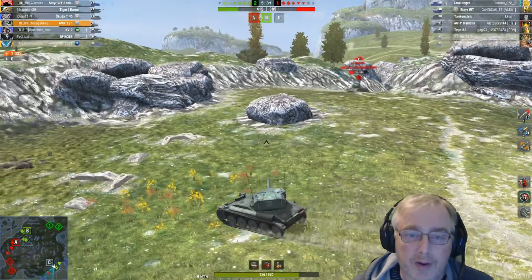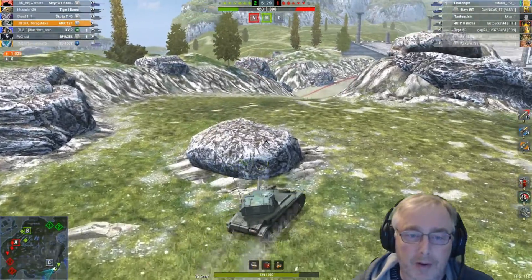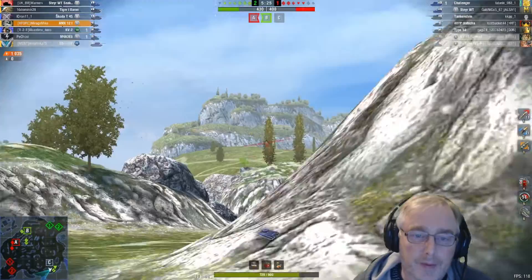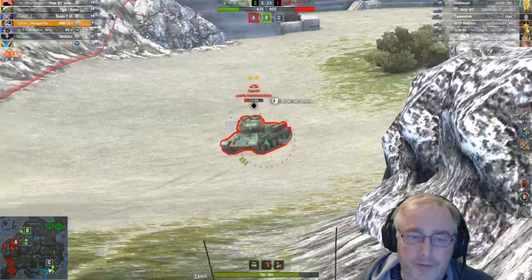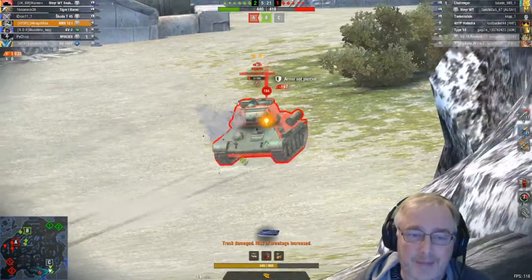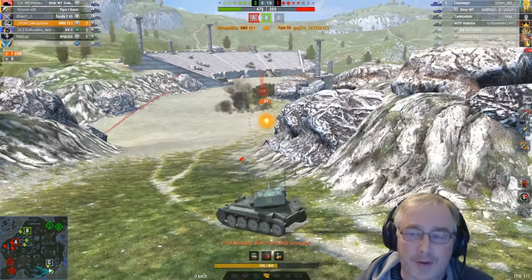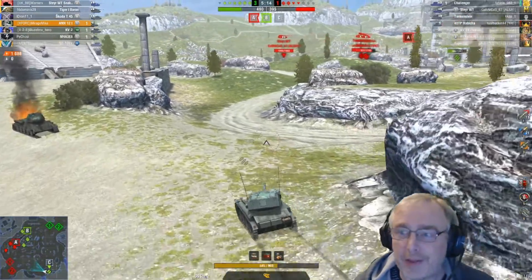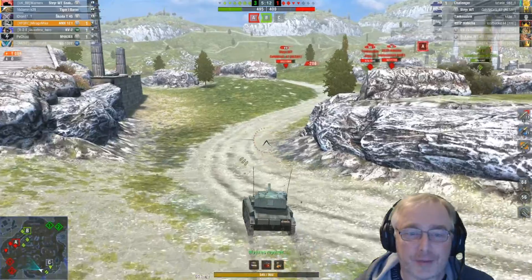Just in case, we're going in. I'll hide behind this rock while we're reloading and go and get this Type 58. One shot should finish him off. Bounced in there - armour not penetrated. It's the old WG look - killshot just misses.